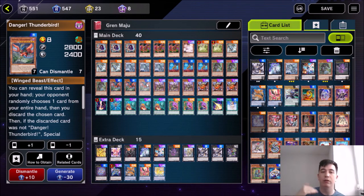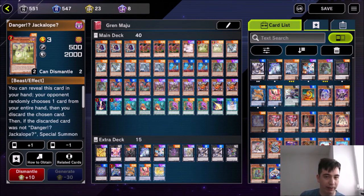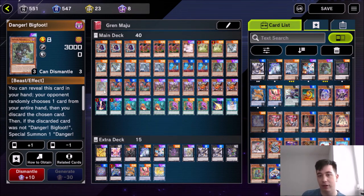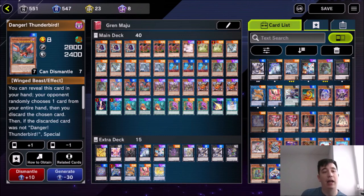All the Dangers have that effect. They also have a second effect: if they're discarded, they get something beneficial. When Jackalope is discarded by a card effect, it special summons a Danger from your deck. Nessie, if discarded, searches a Danger card from your deck. Bigfoot, if discarded, destroys a face-up card. And Danger Thunderbird destroys a face-down card. So this archetype just has everything you can want — it goes second, balls to the wall.